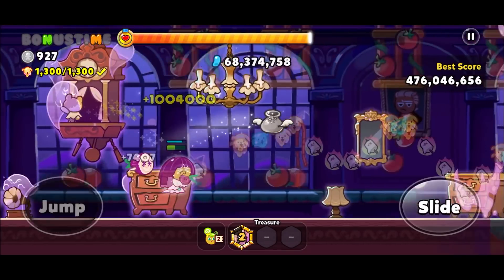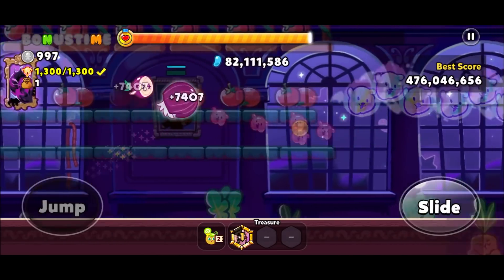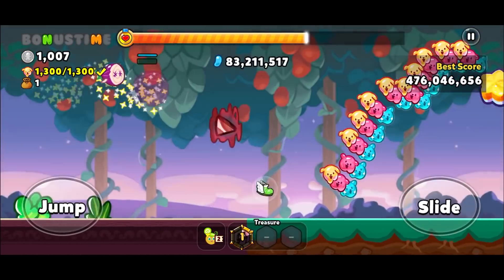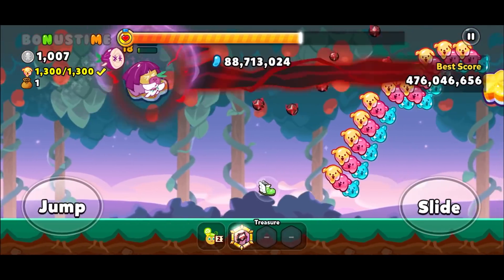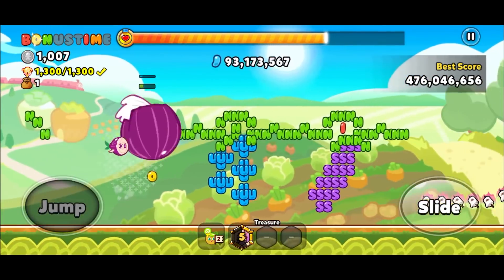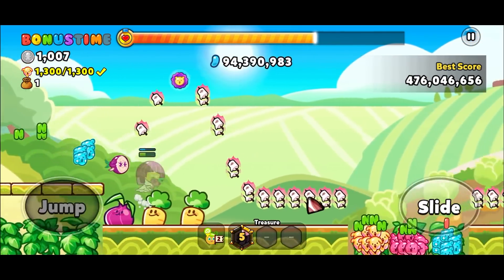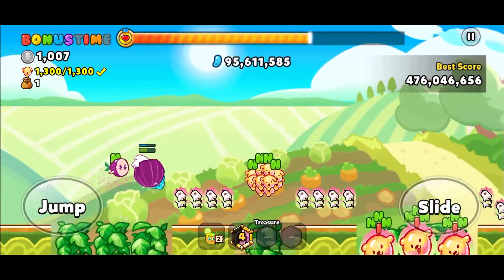This last run will be at normal speed and we're going to use the new booth treasure, which is the Mirror Malice. It actually gives you little points and little jellies regardless of whether you're destroying obstacles or not. That was some beautiful jumping right there - absolute 10 out of 10.